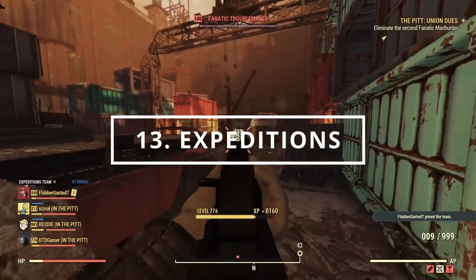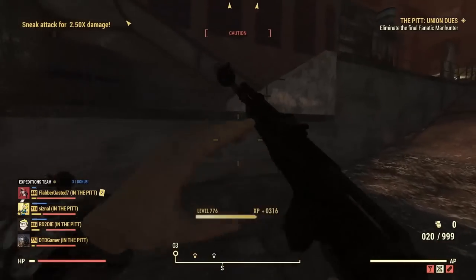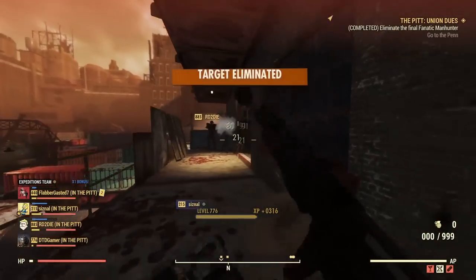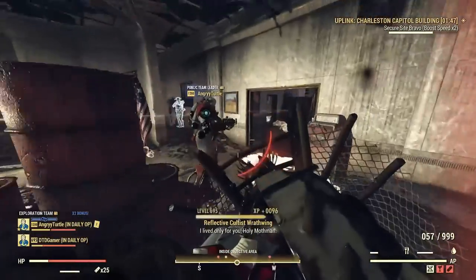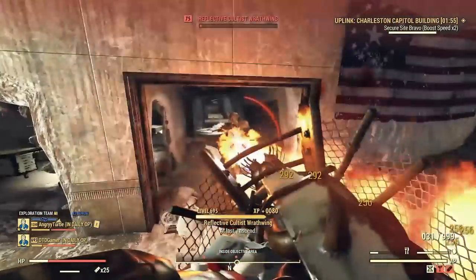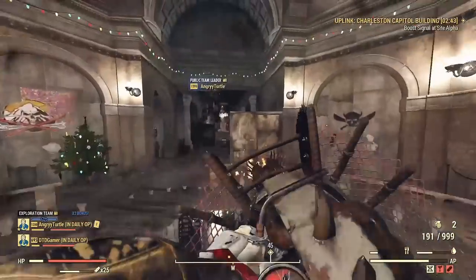In addition to public events, there are also expeditions, which were recently added to the game. Expeditions allow you to travel to places outside of Appalachia and complete challenging missions that give you rewards and stamps — a currency used to buy camp plans, weapons, armour, and mods from Giuseppe in the White Springs. There are also daily ops, which take place in different locations in Appalachia, can be played with up to four people, and have their own loot pool. Daily ops are unique in that you're timed on completing objectives — the quicker you do it, the better the rewards. You'll also get a great bunch of legendary items from both expeditions and daily ops.